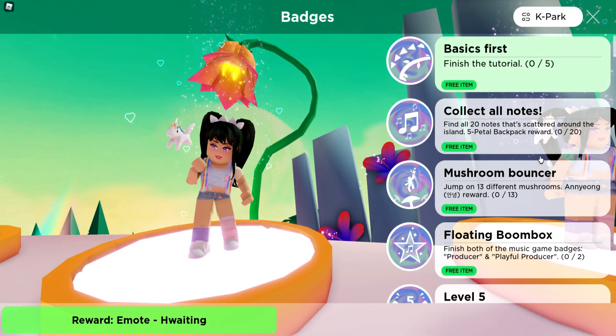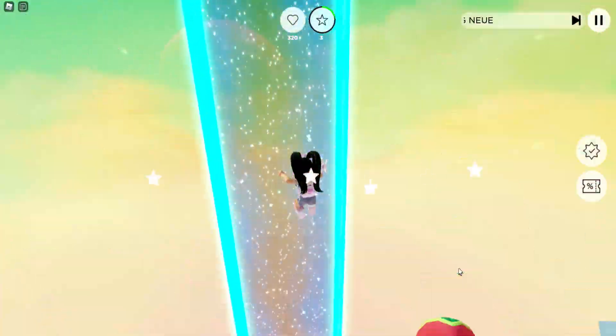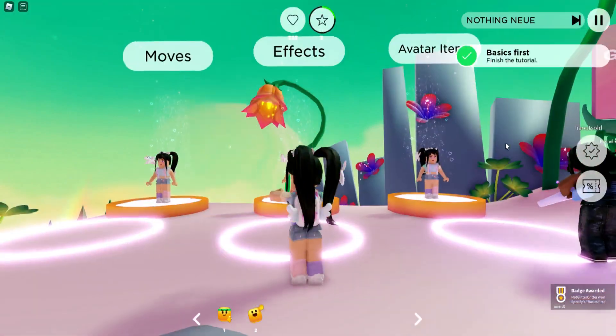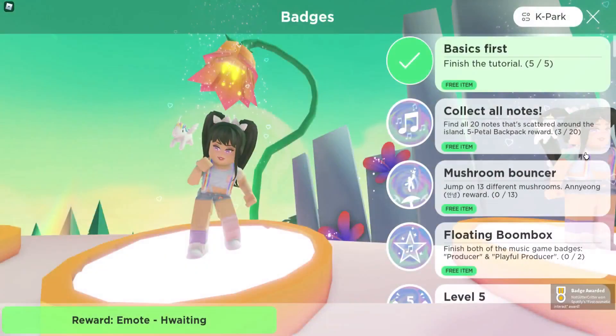The first one we're going to complete is Basics First, and this is simply to follow the green arrows to complete the tutorial. Now we've got our badge, which means we got our first free item.